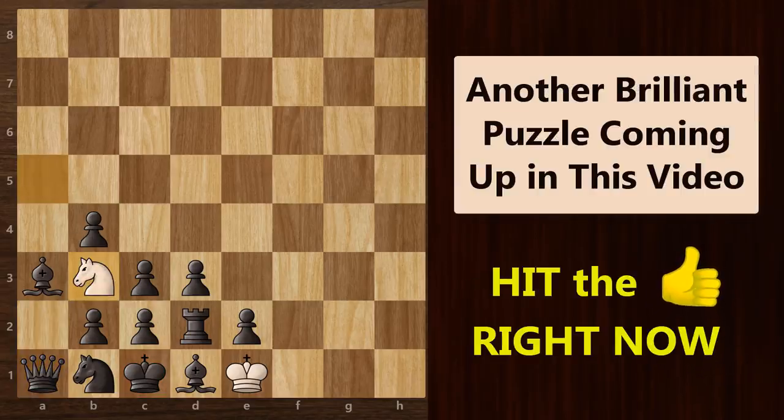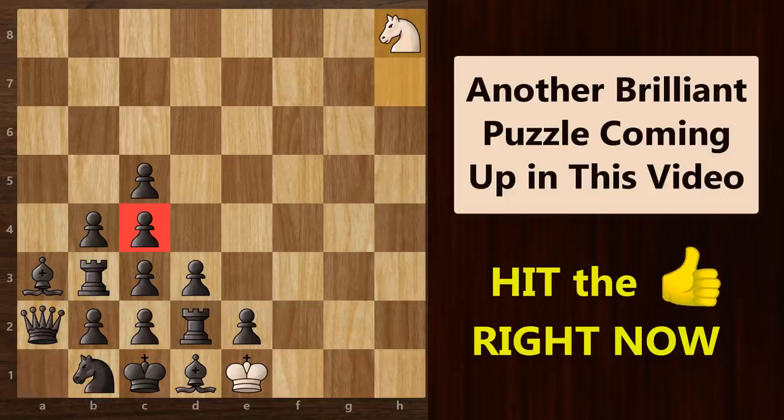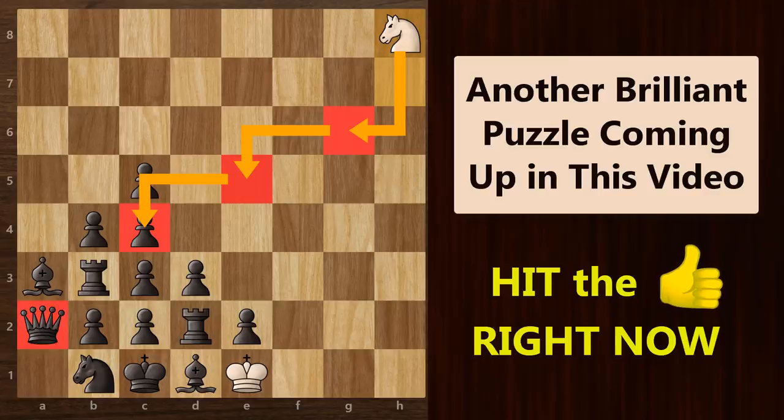But wait, did you realize how precise our timing was? Had we been one move late then this queen would have been here and then this checkmate would not have been possible. Well, this was not a coincidence. It was all about calculating our moves well in advance. In this position, had you played h4 instead of h3, then at the end this queen would have been on a2, so you couldn't win. Even here, had you gone to take c4 first instead of the c5 pawn, then again this queen would be on a2 defending this rook and you would never win this game.